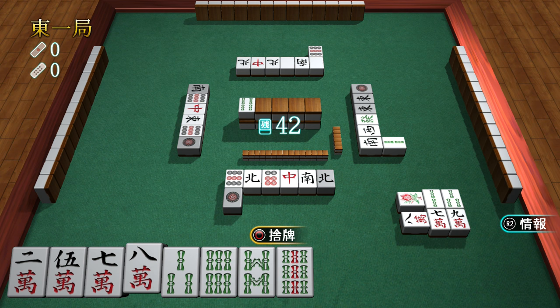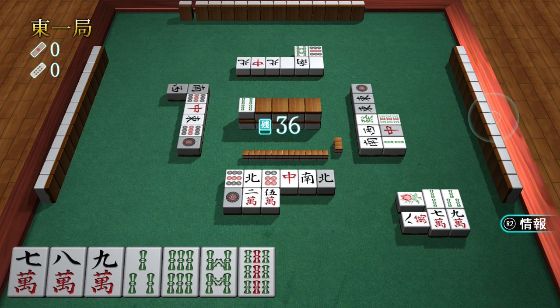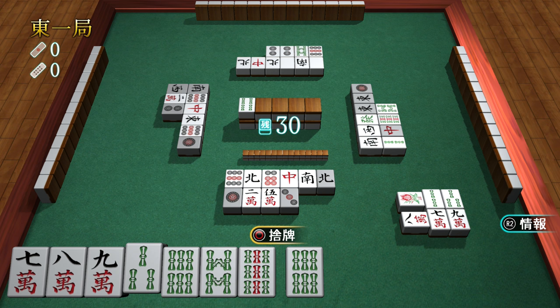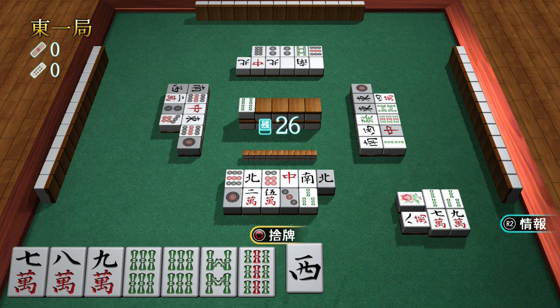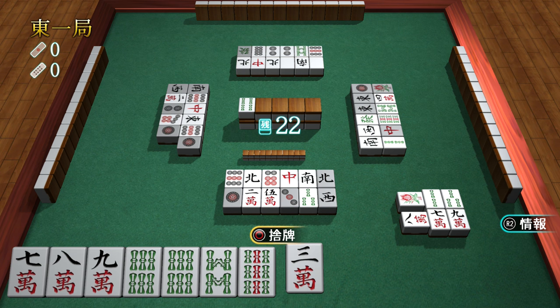One good rule of thumb: if you don't know what to throw out and you have tiles that are more than two apart — like a one and a four — get rid of one of those. The closer the better, because that means it's easier to get new stuff. You can also use the discard pools to figure out what your opponents are going for. Like the guy across from me — it doesn't look like he's going for dots because he's thrown out a lot of dots.